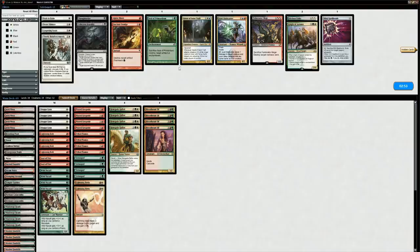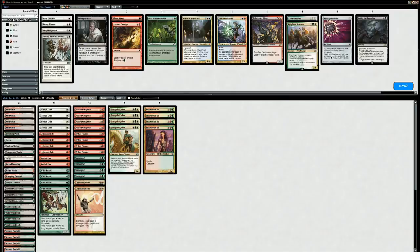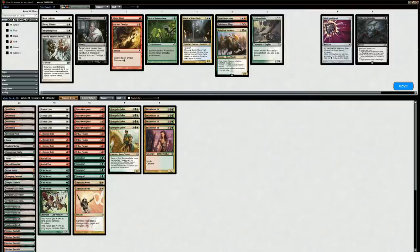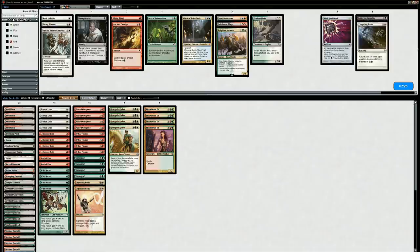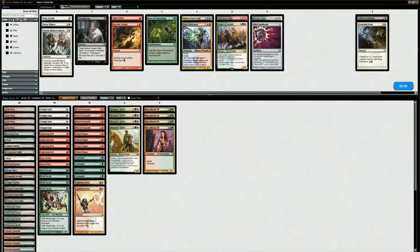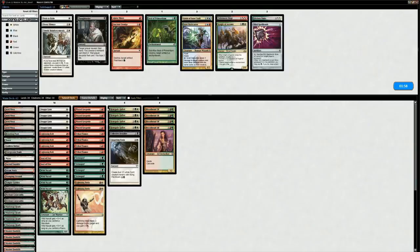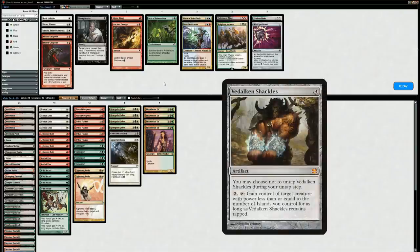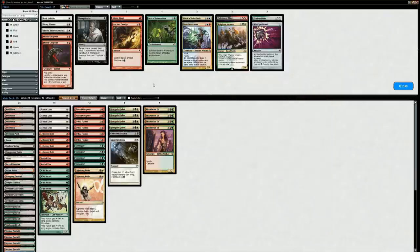How do we sideboard against Monoblue Delver? Collective Brutality seems decent. Izzet Staticaster can shoot down Delver of Secrets before they transform. We might see Phantasmal Image in these decks. Lingering Souls is fine — with flashback it's great against counterspells and gives us flyers to block Delver. We don't think we need much for this matchup. We're bringing in Brutality and Lingering Souls, and on the draw we'll trim a Plated Geopede — one of the weaker cards here. All the removal seems fine for dealing with their Delvers.